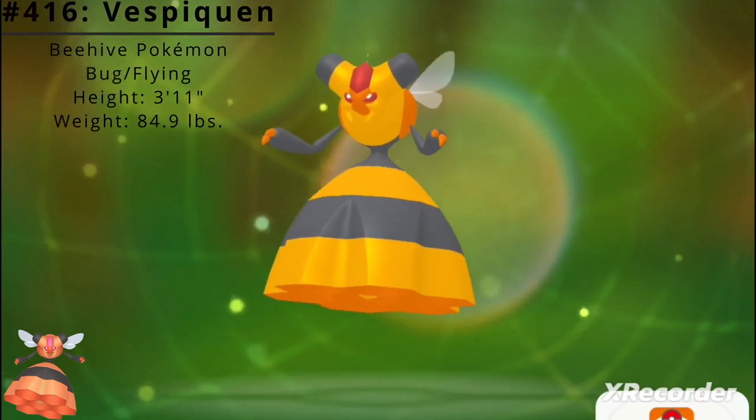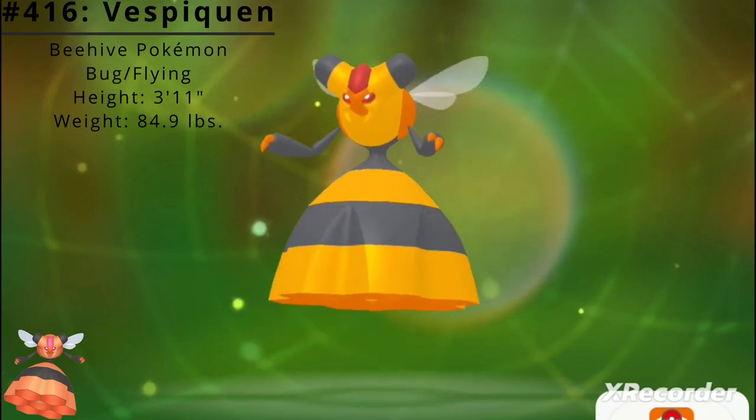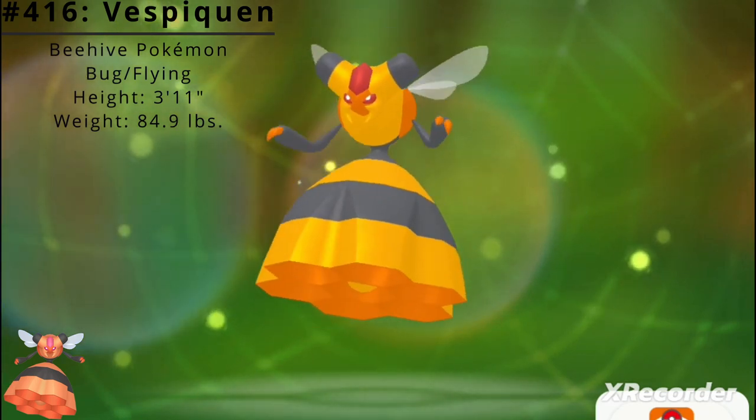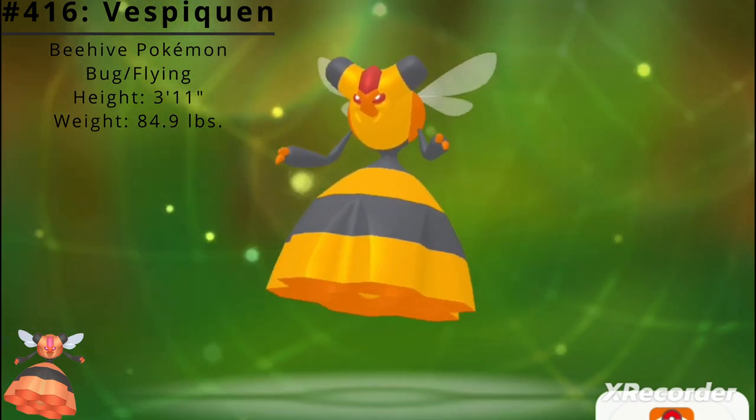Pokédex number 416, Vespiquen, the Beehive Pokémon and the Evolved Form of Combee. Vespiquen is a dual-type Bug and Flying Pokémon introduced in the Generation 4 games Diamond and Pearl.